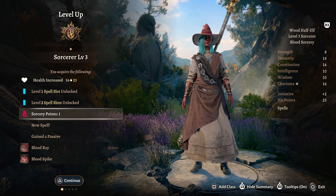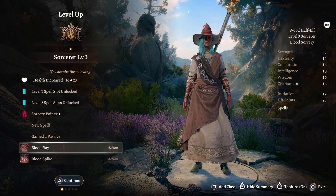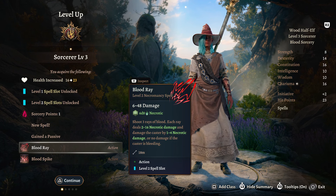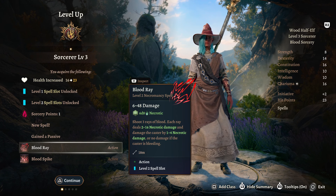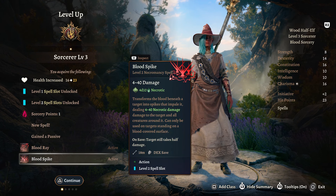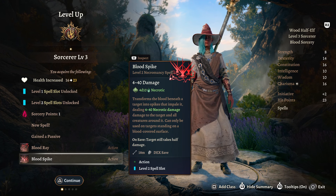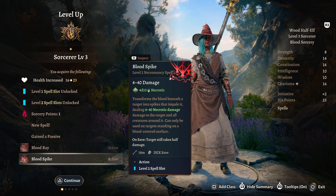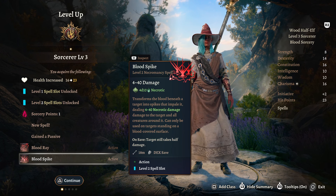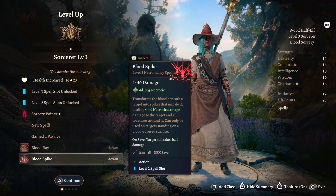Sorcerer level 3, we get a new Sorcery Point as well as more spells, such as Blood Ray or Blood Spike. Blood Ray shoots 3 rays of blood — each ray deals 2 to 16 Necrotic and damages the caster by 1 to 4, or no damage if the caster is bleeding. Blood Spike transforms the blood beneath you into a spike, dealing 4 to 14 Necrotic damage to the target and all creatures around it. A lot of these spells will either do damage to you or require you to be bleeding to maximize damage, so your health pool will diminish very quickly.